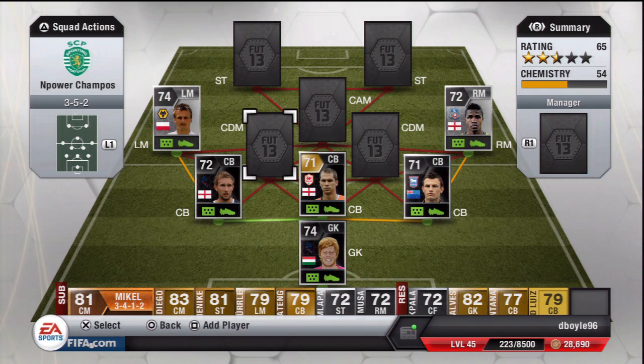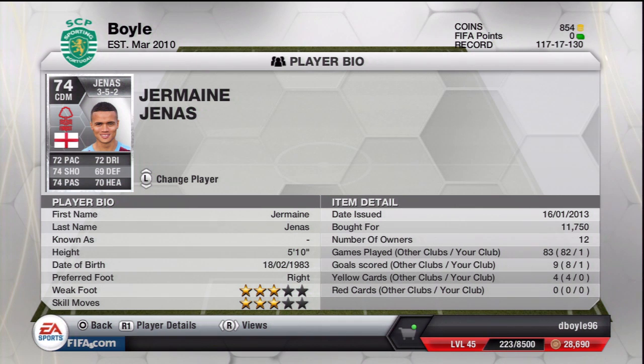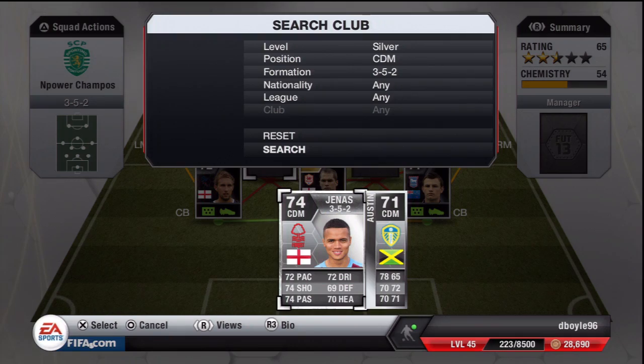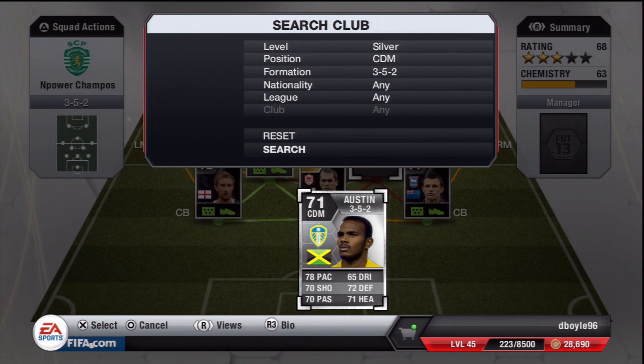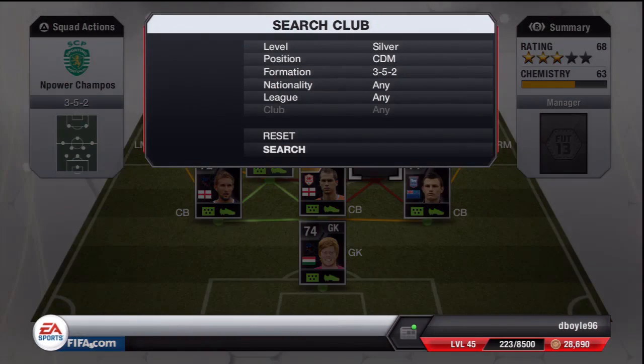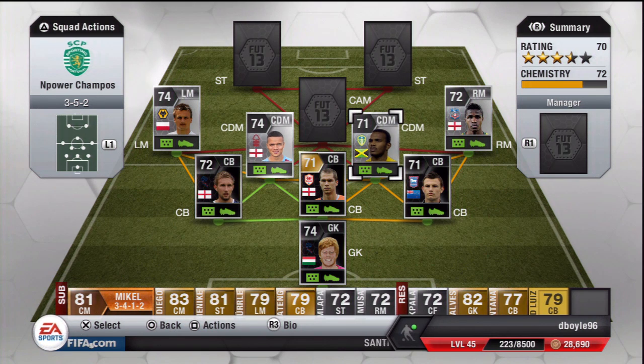The CDMs in this team are definitely one of the strong points. First you have Jermaine Jones — so happy to see him in the Championship. He transferred over to Forest two months ago and got a Championship card. He's 72 pace, 74 shooting, 74 passing, 72 dribbling, 69 defending, 70 heading — a really balanced player with fantastic stats for a CDM, for 11k. Alongside him is Austin: 78 pace, 70 shooting, 70 passing, 72 defending, 71 heading for 3.6k. Absolutely fantastic together in the midfield.